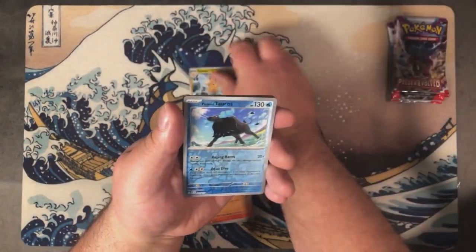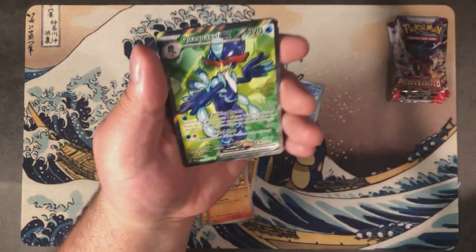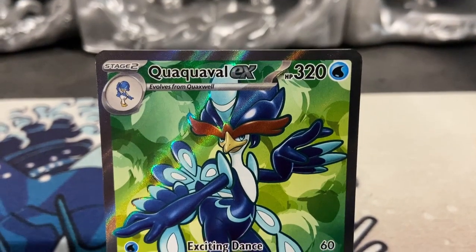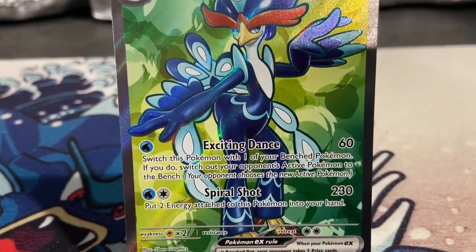In pack eight, there's a Flaaffy, a Paldean Tauros, and a Full Art Quaquaval EX, which is illustrated by 5Ban Graphics. Slowbros and Ho-Ohs, grab your dancing shoes — it's time to samba!